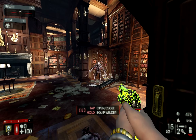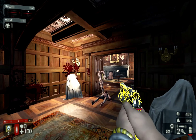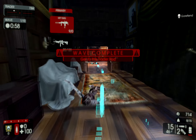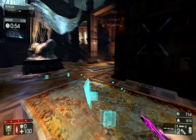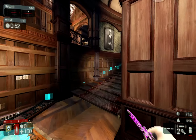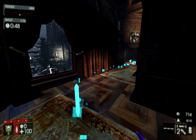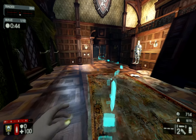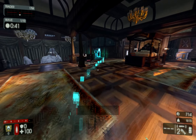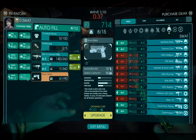One more Zed remaining - just a Gorefiend. Gorefiends are pretty dangerous at level 0. They're dangerous in general, but at level 25 you can deal with them relatively easily. At level 0 they're kind of a big deal. Don't give Gorefiends any chances - kill them immediately the moment you see them. Go out of your way to kill them. They're honestly one of the worst Zeds at level 0.